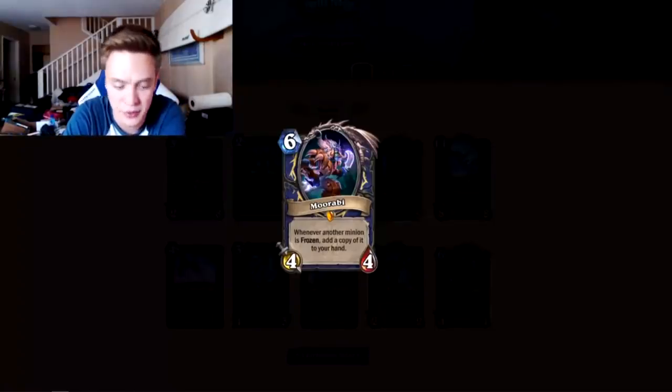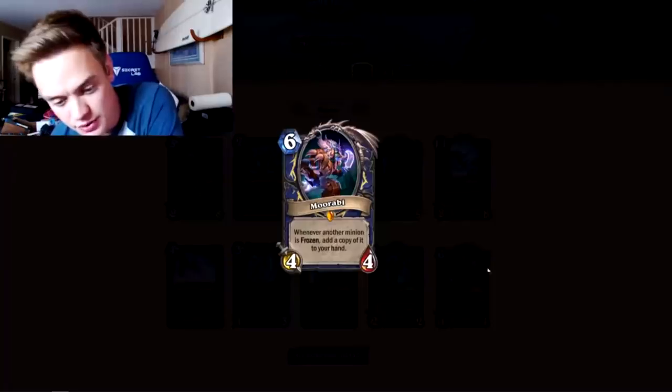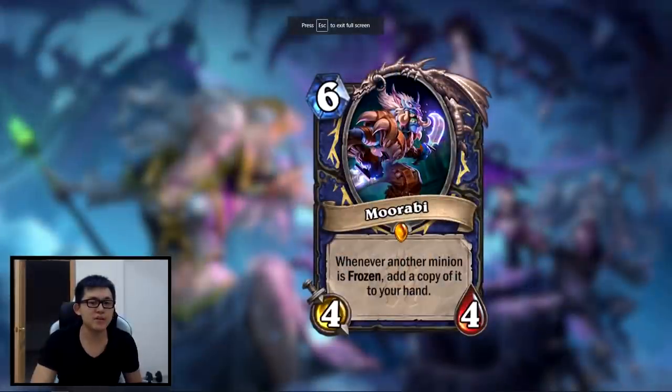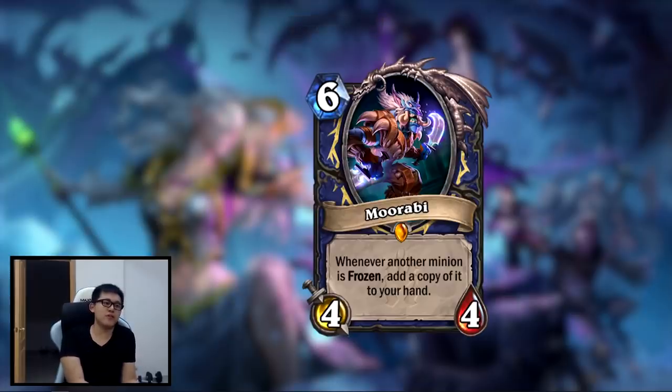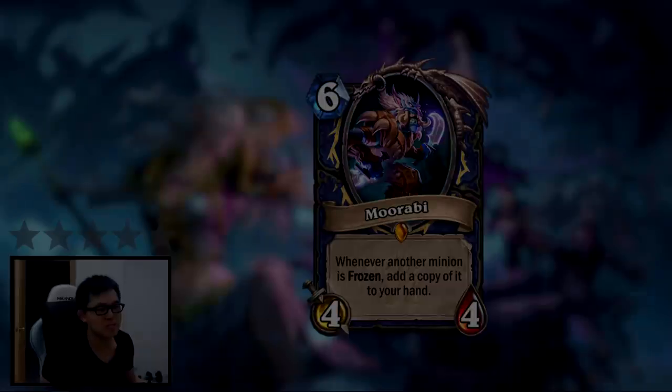After our opponent had so much fun watching all those animations, it's clear you can just safely disenchant Morabi. Out of pure interest, I looked back at set reviews from Amaz and Reynad to see how they rated Morabi and other freeze cards. Here's how they rated Morabi 3 years ago: 'It looks like a bad card that wants you to play other bad cards in your deck — a hallmark of a card that's not going to see play ever. I would dust this guy the second you open him. His card is pretty awful, I don't expect it to see much play. Is that even good? That's a 6/4 draw card. Oh, this is bad. This is zero stars. This is terrible. I don't want this. Pass.'